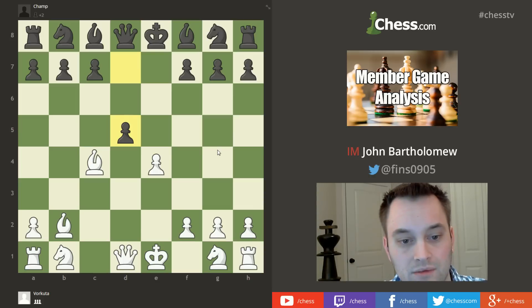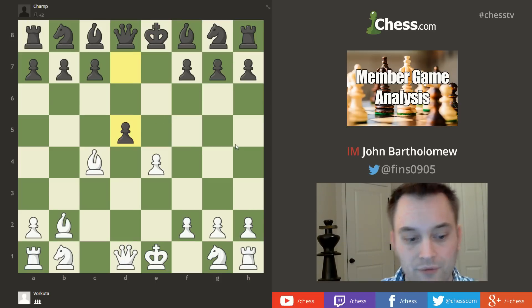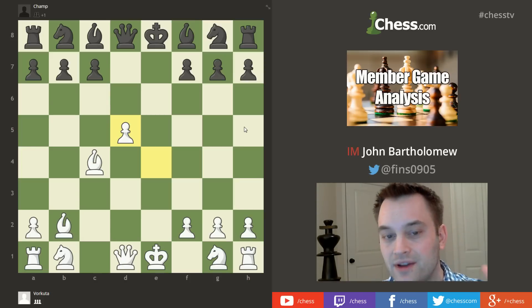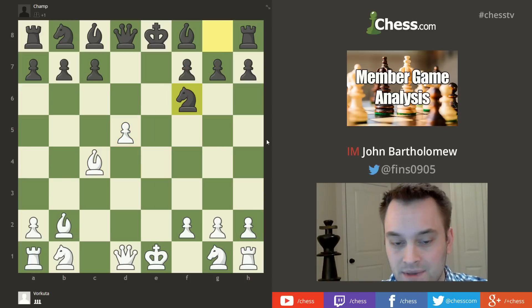Qxd5 wouldn't make much sense because black could swap queens and they're up material, which increases the safety of the black king. Unfortunately Vorkuta took the wrong way — they played exd5, probably the weakest of the three captures. It blocks the bishop on c4, which suddenly doesn't have an open diagonal and is no longer attacking f7. Black simply developed with Nf6.